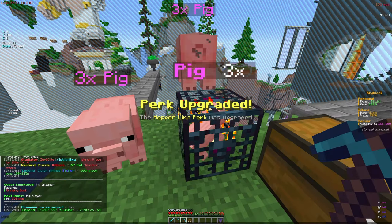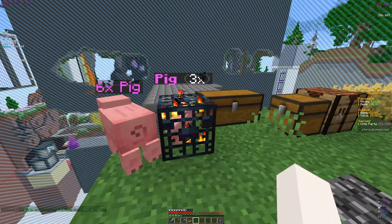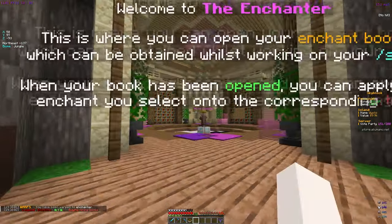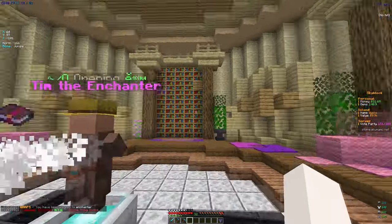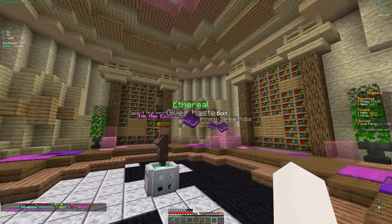We got a grinding book for placing the pig spawners — we're definitely going to open that at the enchanter soon. The next challenge is to kill 50 pigs, so I'm going to let them stack up. While I do that, I want to head to the enchanter and open up this book to see if we get any good enchants from it.